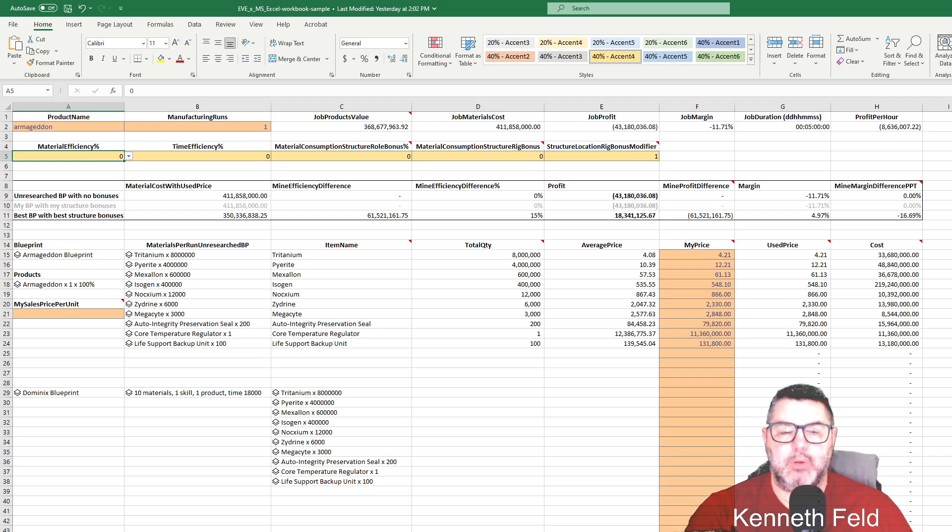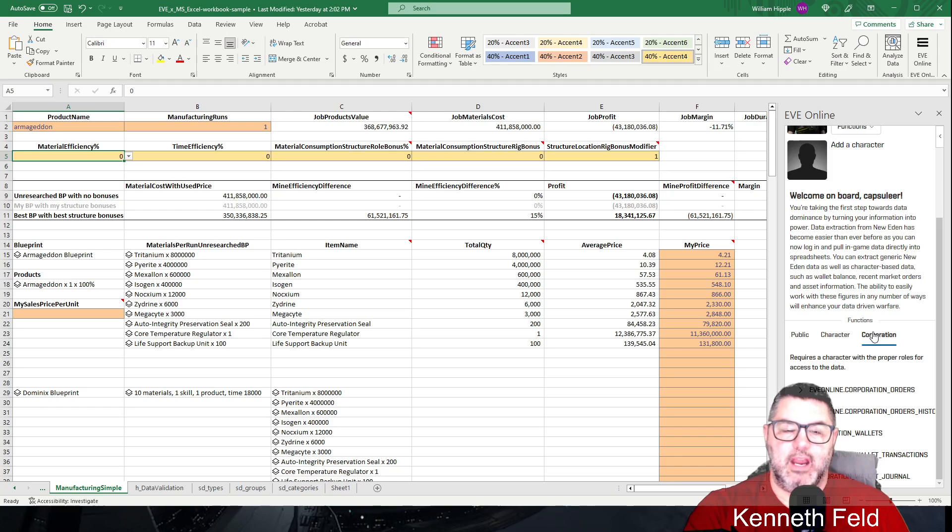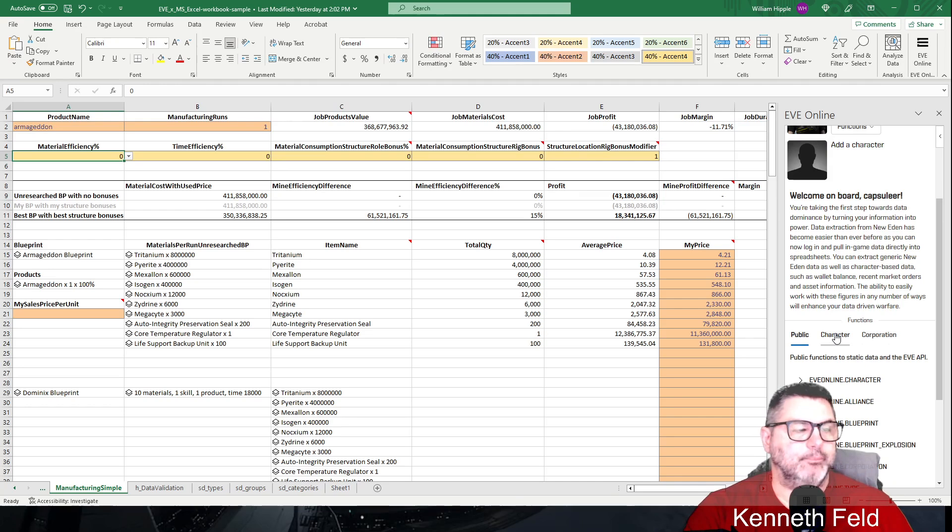If you use the public, character, or corporation functions, you're going to have to know a little bit more data. Corporation functions obviously only work if the character has the roles for it — like if you're a director or have accountant permissions, you can see the wallet. Right now I'm more focused on the public stuff and some of the character stuff.